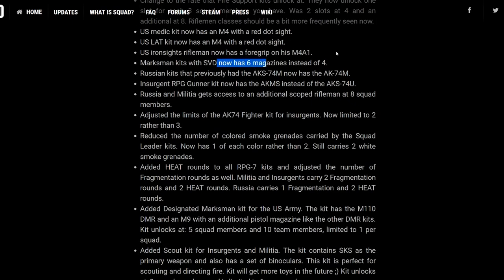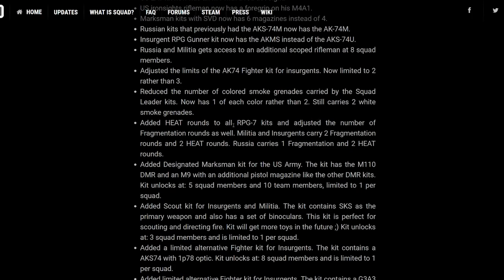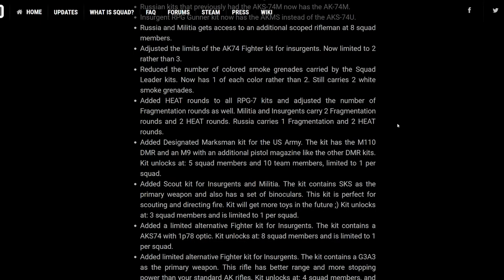Russian kits had the AKS-74; we've now got the AKS-74M. The insurgent RPG gunner now has the AKMS instead of the AK — that's one of my favourite weapons. Russian and militia forces now get access to additional scoped riflemen at eight squad members. Heat rounds added to all RPG-7 kits, with adjusted numbers of fragmentation rounds. Militia and insurgents carry two frags and two heats. Russia carries one frag and two heats. Russia actually gets the BTR and the Americans don't, so it's all cat and mouse.